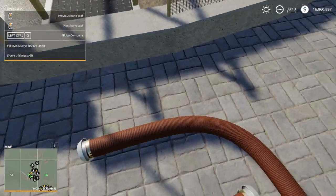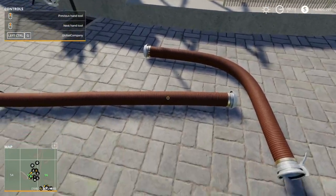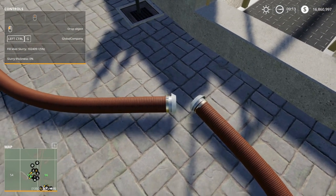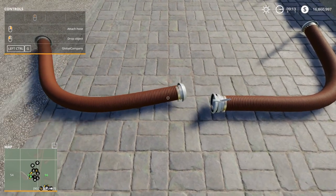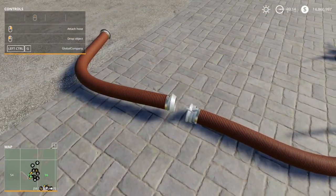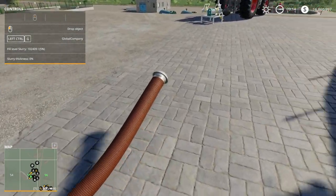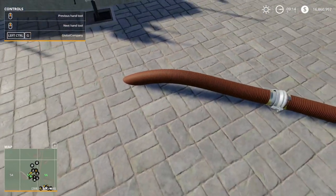To connect hoses, you right-click to attach and left-click to detach — I'm leaving the help menu open on purpose. The cupped ends connect to each other; you can't connect two attacher ends together. Dragging two hoses around is manageable, but once you get to about three or four, the game tells you that you're not a superhuman.